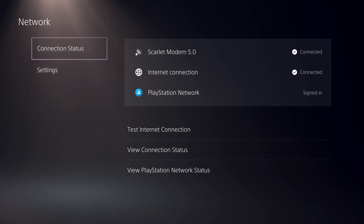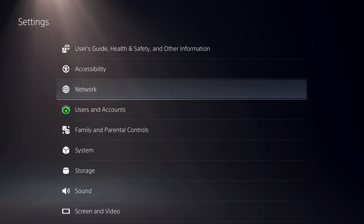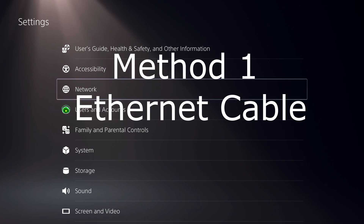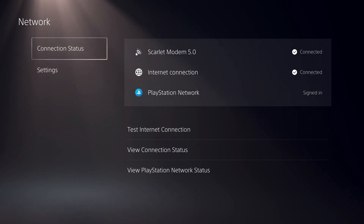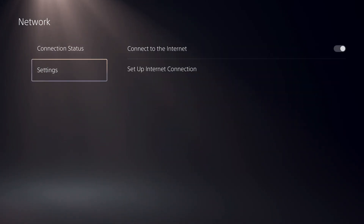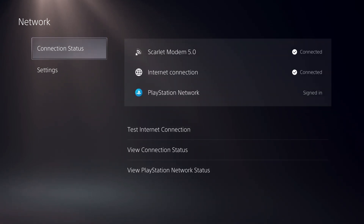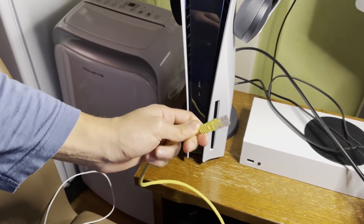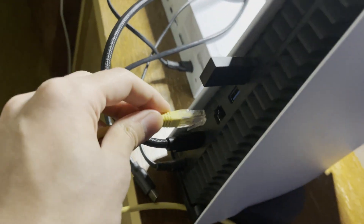The first and most effective way to get faster download speeds is using an ethernet cable. An ethernet cable will definitely boost your internet speed up. You just want to go ahead and connect it — get your ethernet cable and simply plug it in and connect the other side to your router.